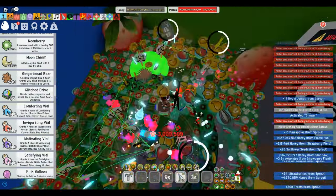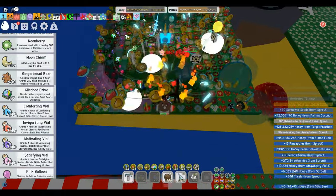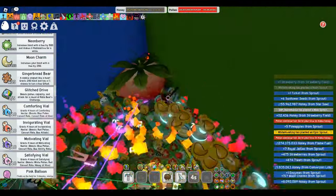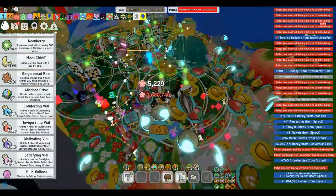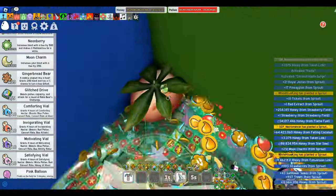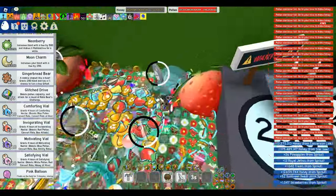The first method I'll discuss is using sprouts. Planting sprouts in a field can yield glitter if you're lucky. Epic, legendary, mythic, and gummy sprouts have the highest probability of dropping glitter. Additionally, during nighttime, night sprouts can spawn, dropping moon charms that can be used to craft more glitter. This method earns an A-tier ranking due to its accessibility and low cost.